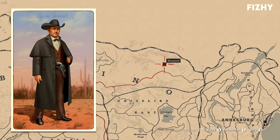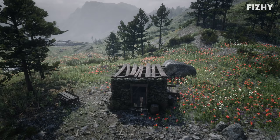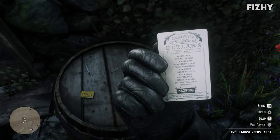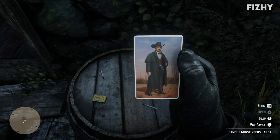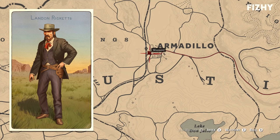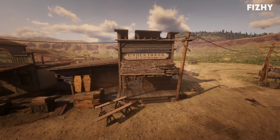Slim Grant's cigarette card can be found at Fairvale Shanty in Ambarino, a derelict structure located north of Okri's Run, just slightly northwest of the loft. Once here, the cigarette card can be located sat on a barrel just outside of the structure. Slim Grant is an infamous rival to Jim Boy Calloway, credited with killing Calloway's cousin in 1882. Sometime before the events of Red Dead Redemption 2, Slim Grant became the Territorial Marshal of New Hanover, which is where we find him in The Noblest of Men and a Woman side mission.